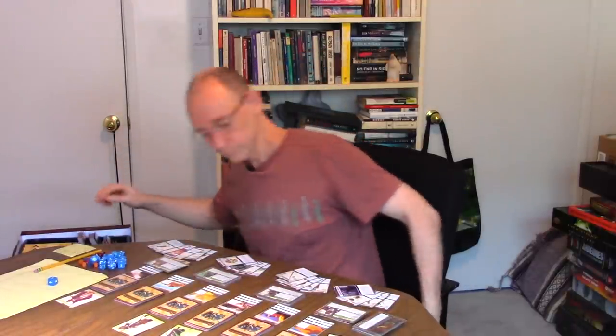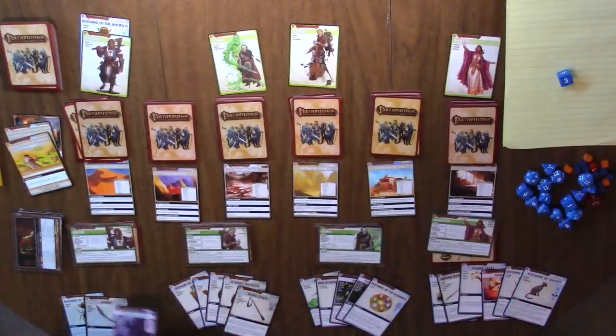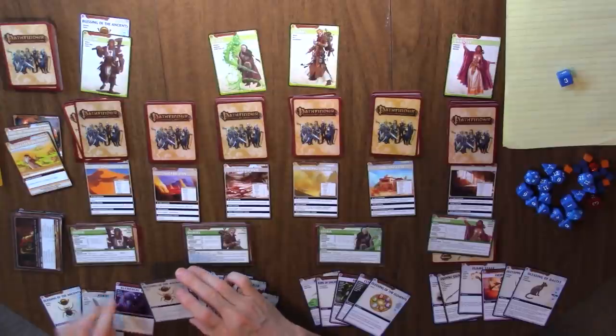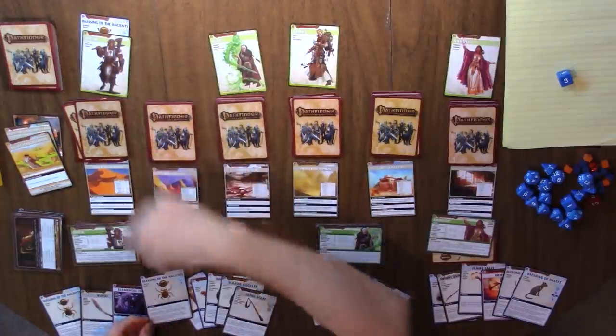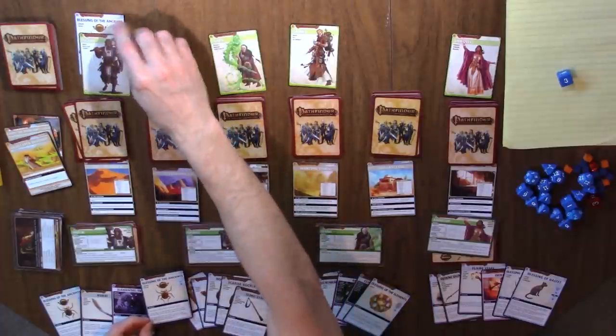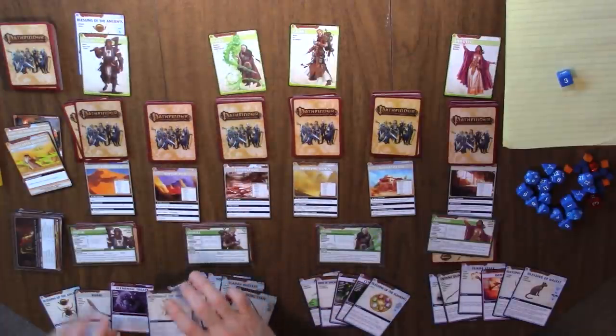It's important that you put things back in the box as you're playing because later on you might have to draw something out and you want the distribution to be correct. I'm going to use this to keep exploring — discard this to examine the top of your location deck, then you may explore. It's the top card of the blessings discard pile and has the basic trait, so we recharge instead of discard. We examine first, which leaves us vulnerable to triggers — one of the new rules in Mummy's Mask.